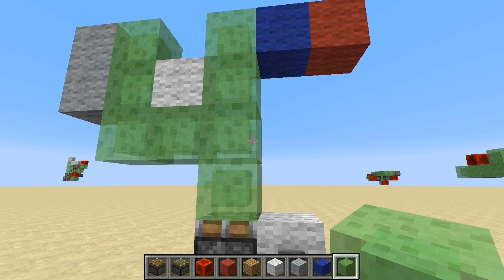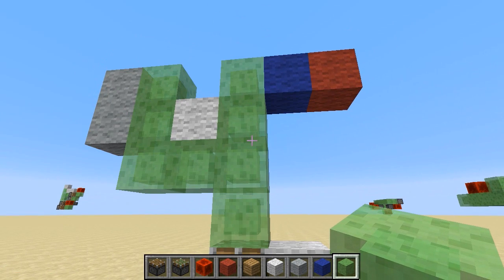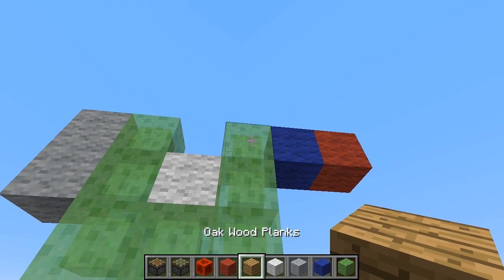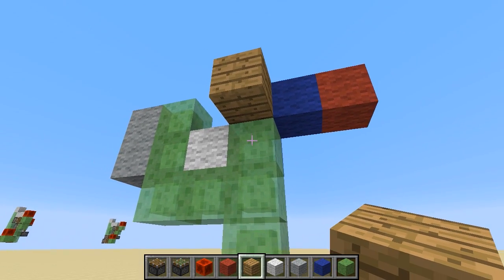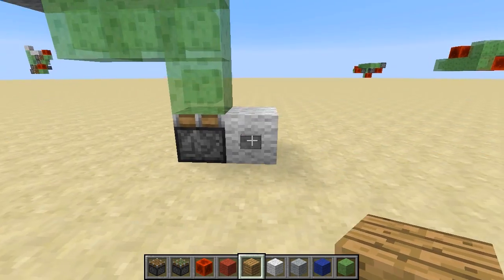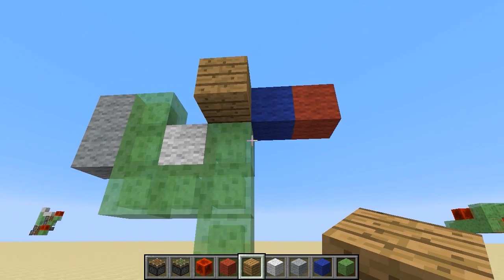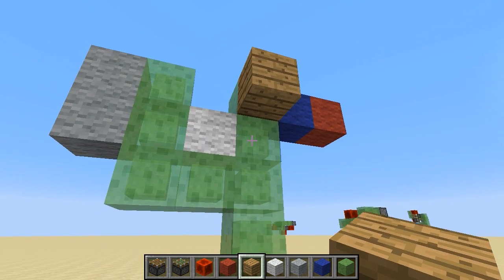The 12-block piston pushing limit still applies. With this setup, I'm currently moving 12 blocks. If I add a 13th somewhere stuck to one of the sticky slime blocks and try to move it again, it no longer moves. Now I would need to push 13 blocks according to the rules, and pistons can't push that much.